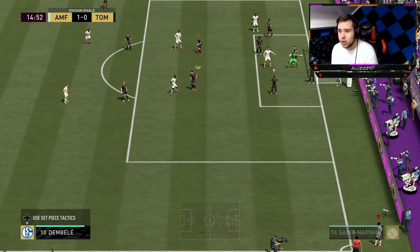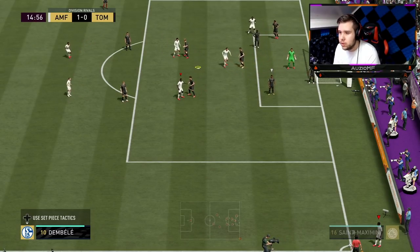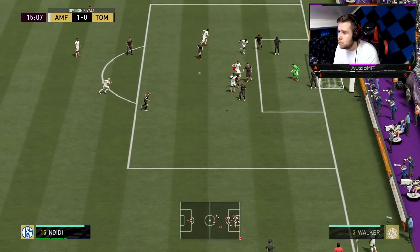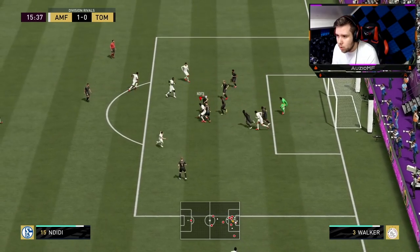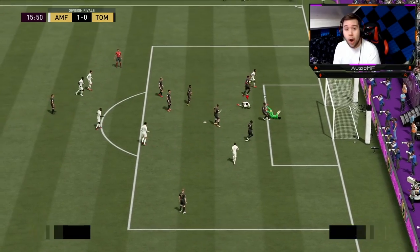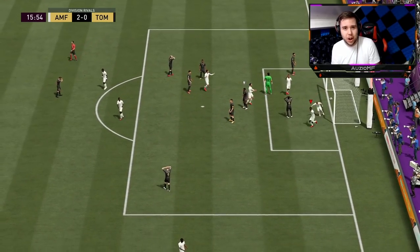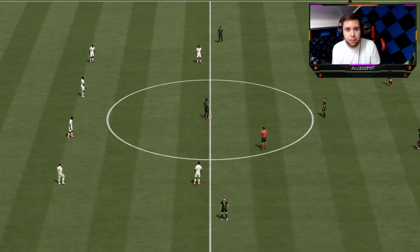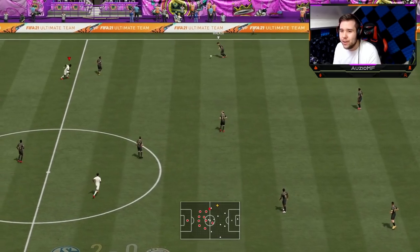With Ndidi being 6 foot it's very easy. So we are going to try this near post header — I want to see if he can actually get his head onto this with his amazing jumping ability and him being 6 foot. He gets the ball — fake shot — that's how we do it boys! I didn't even know I had the ball, I was looking at the camera, I looked back, we have the ball. I did a little shielding, fake shot into the open space, and just went for an easy finish.